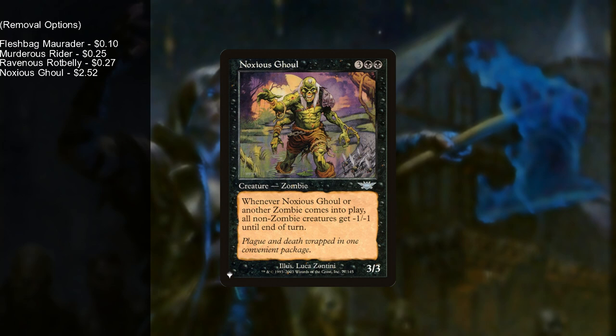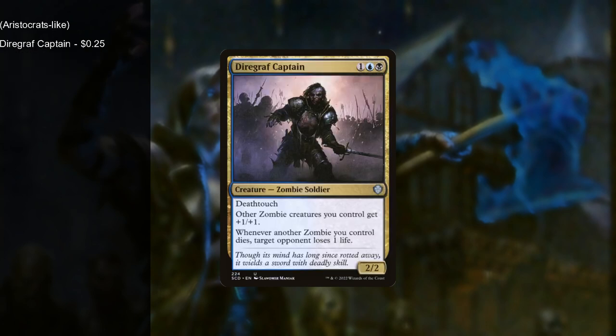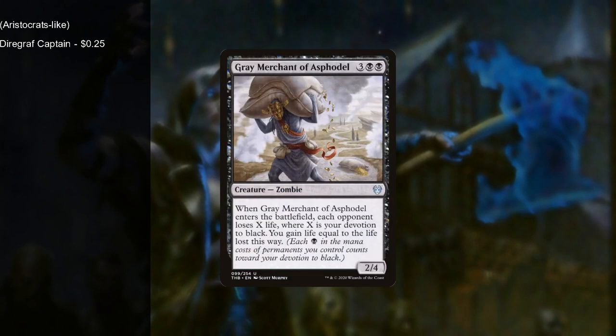We have Grimgrin the Corpseborn — he enters tapped and doesn't untap during your untap step. You sacrifice a creature to untap him and put a +1/+1 counter on him. When he attacks, destroy target creature the defending player controls and put another +1/+1 counter on him. He's already a 5/5 to begin with, so he gets very large very quickly. We also have Diregraf Captain, who gives all his zombies +1/+1 as a lord, and whenever another zombie you control dies, target opponent loses a life.